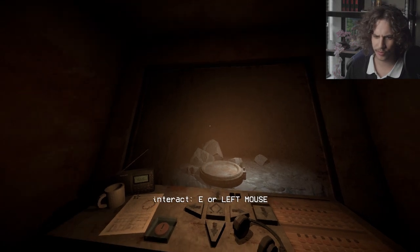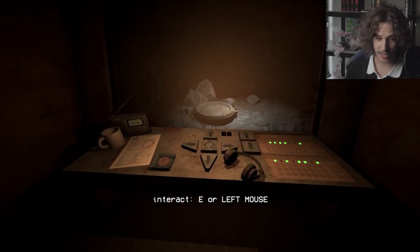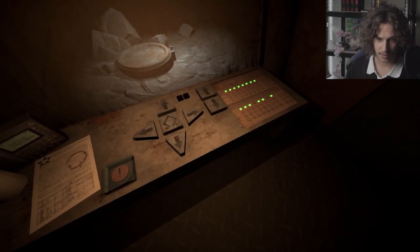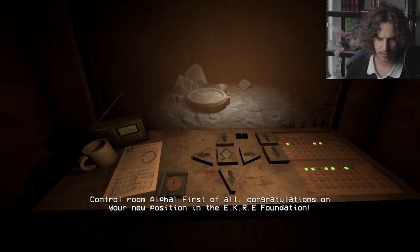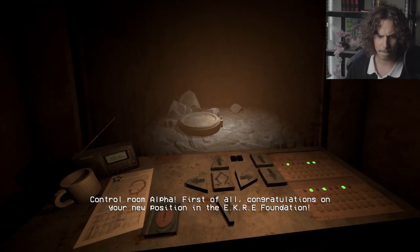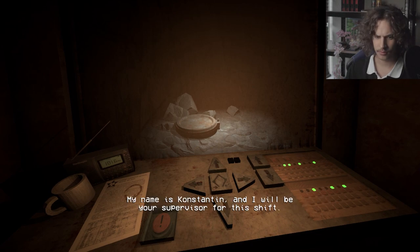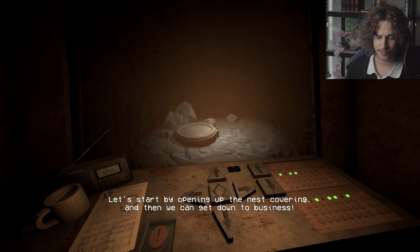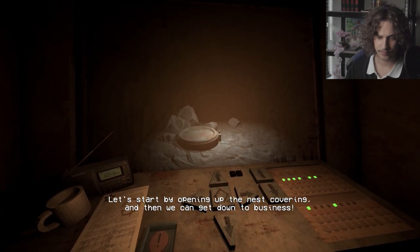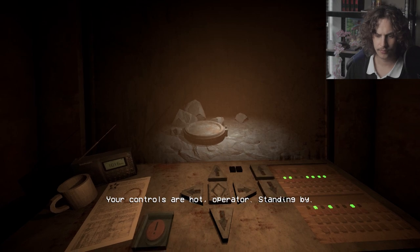There's three more after we finish this one. Control Room Alpha, do you call me? A copy, yes. Sure, put on the headphones. Let's start by opening up the nest covering and then you can get down to business. Your controls are hot, operator. Standing by.